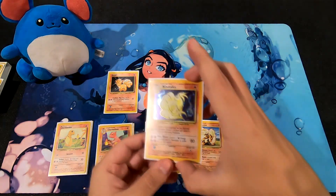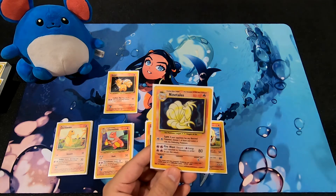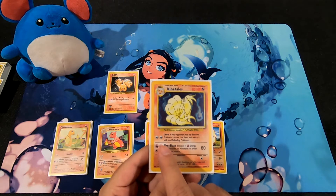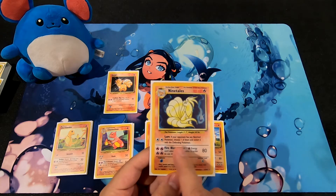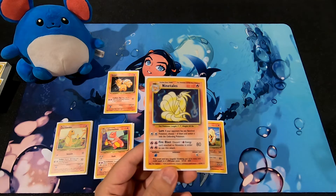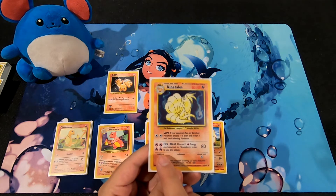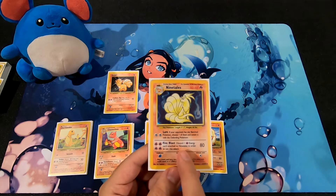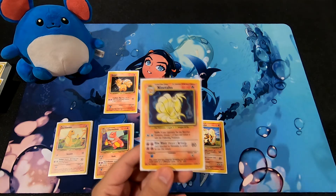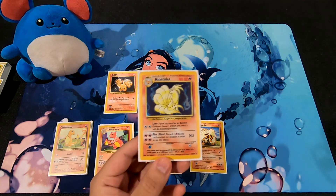And finally the big card: Ninetales. I never noticed it was spelled T-A-L-E-S, I always thought it was T-A-I-L-E-S. First attack Lure costs two Colorless Energy — if your opponent has any Benched Pokemon, choose one and switch it with the Defending Pokemon, like a built-in Gust of Wind. The big attack Fire Blast costs four Fire Energy cards and requires discarding one Fire Energy to deal 80 damage. That's huge, but Grass Energy cards won't count since it's all Fire Energy.